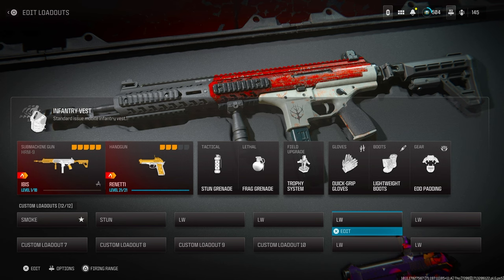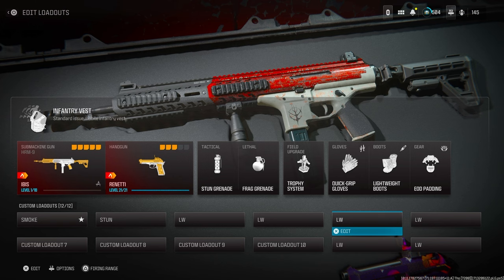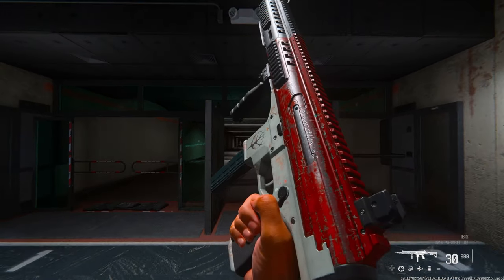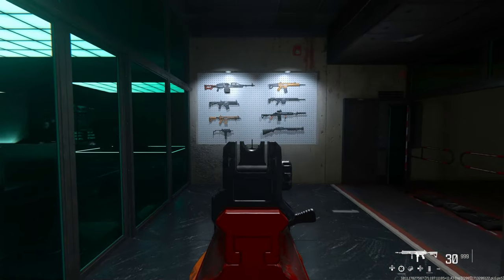So next, they added two subs, but in my opinion, the rival is still the best sub by far. This HRM-9 — I cannot find a class setup that I like. I think this thing sucks. If you look at the recoil pattern, I have some pretty AR-esque attachments on it, and after the first two shots,